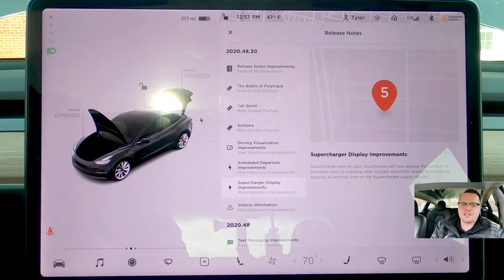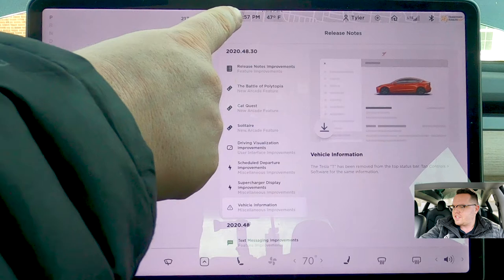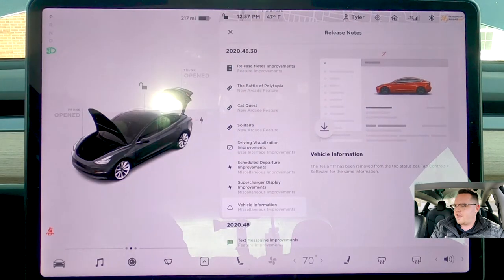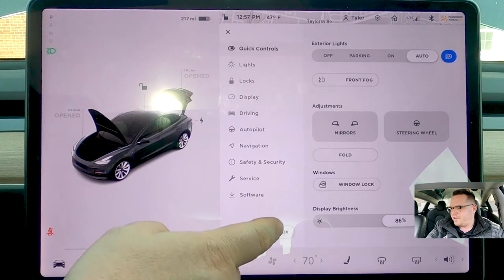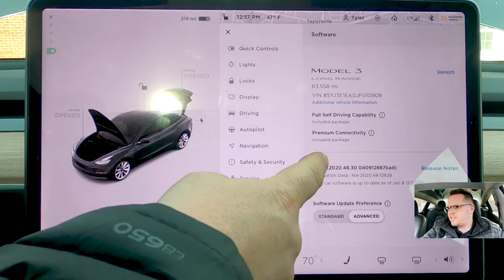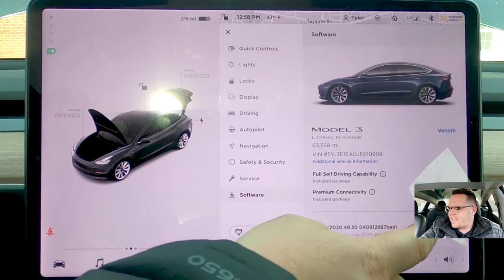I do like that the supercharger display improvements show a number of how many spaces are taken up — that was really helpful because we went out of town. And then at vehicle information, all of your information is no longer at the T at the top and can now be found right in there. If you go into software, it tells you everything. I'm at 63,558 miles and it's been a fantastic car.